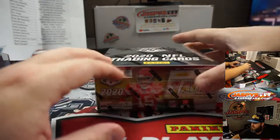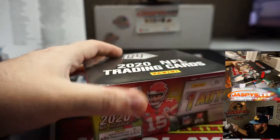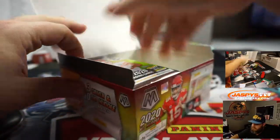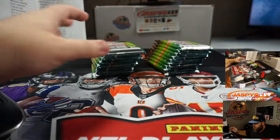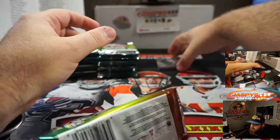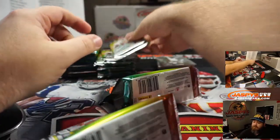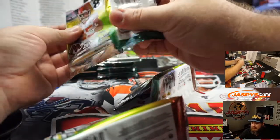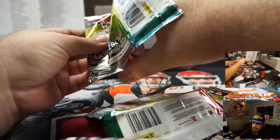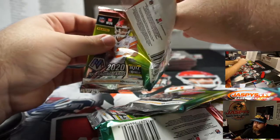Box number four, good luck guys — last box, Mojo, for you. My other spicy take was a breakout game for Dwayne Haskins this week — him and Terry McLaurin back in Ohio for the first time as pros. Ohio State alumni, they're going to crush it, going to run over the Browns.